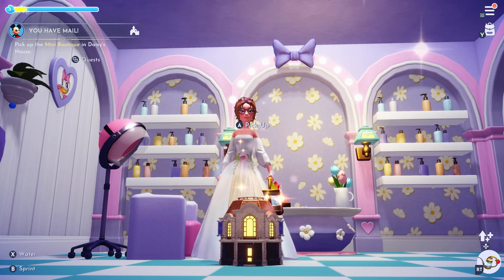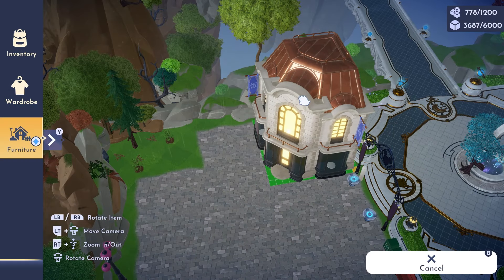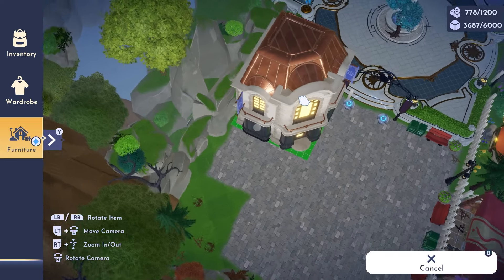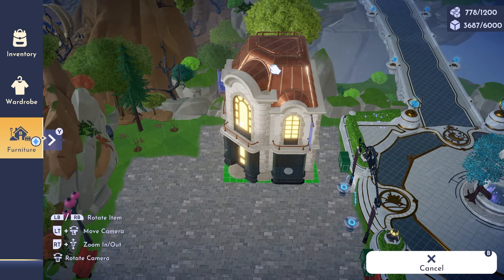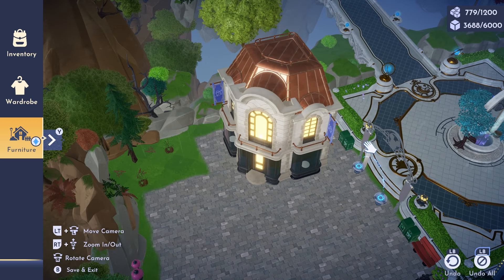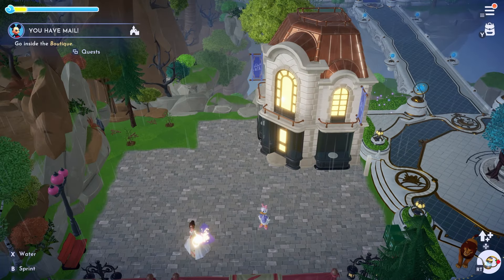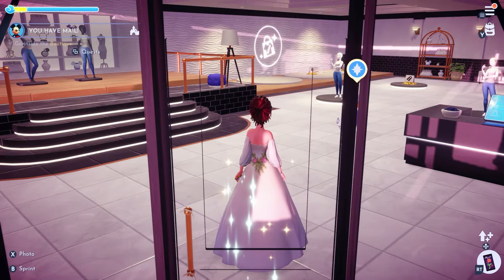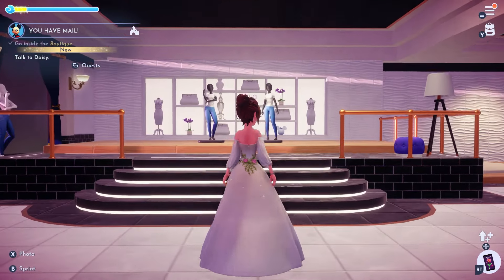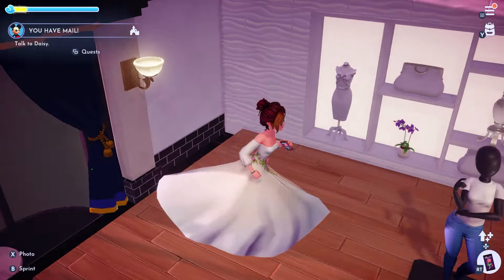Now you'll want to place the boutique. I chose to place mine in the plaza — it's a corner piece, so it's a bit tricky to fit. This is where I settled and I'll decorate around it later. Once that's set up, let's go check out the inside — I'm not going to do anything with the place today, just look around. I will be making a full tutorial video on how the boutique works, so look forward to that.